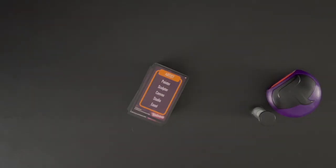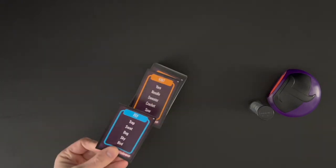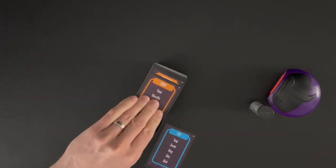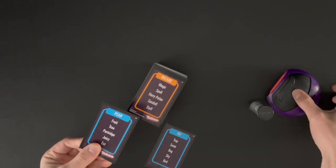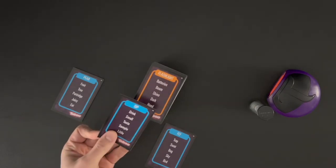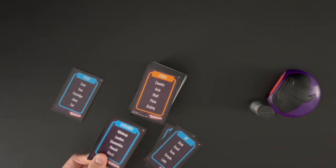The monitor will start the timer and the describer will flip the first card. If the describer is able to get their team to successfully say the guess word, the card is kept in a pile. If the describer gets buzzed or wants to skip a card, these cards are set aside into a different pile. The describer will continue to flip cards until the timer runs out.